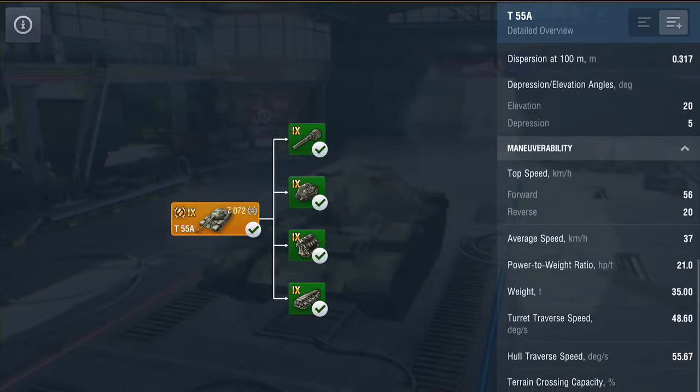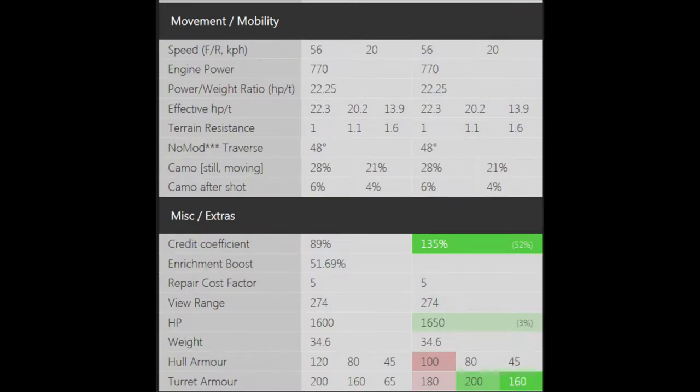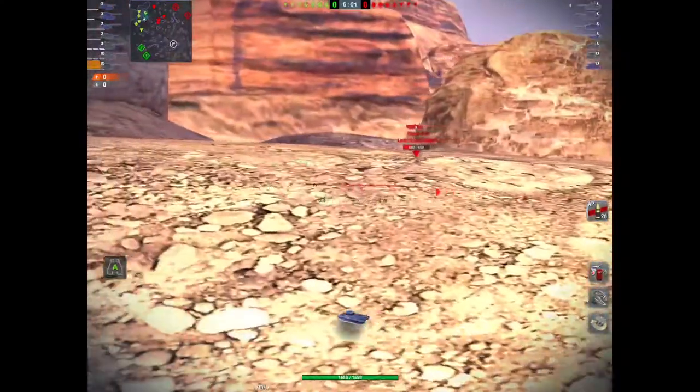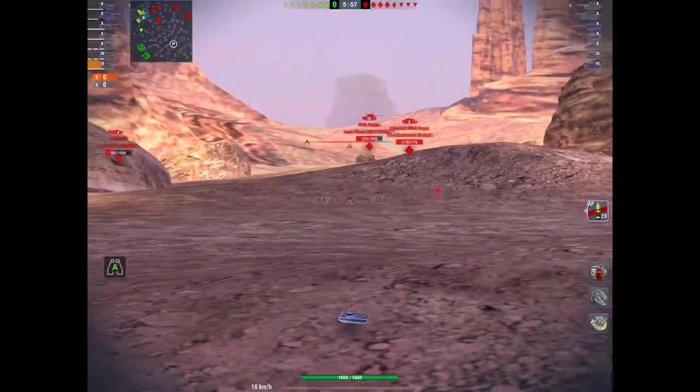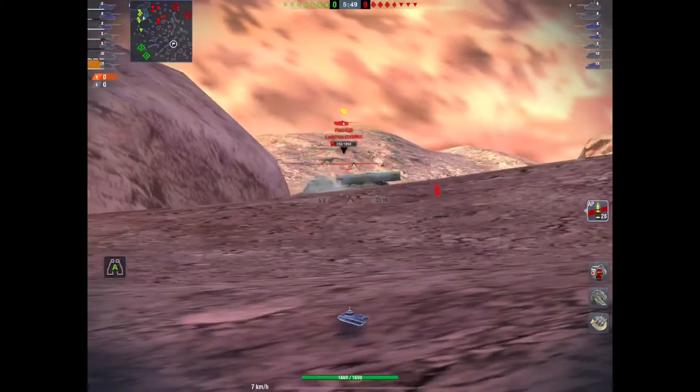Looking at a Blitz Stars tank compare — T-54 on the left, T-55A on the right — it's the same DPM, the penetration on the T-55A is slightly better than the T-54, the same alpha, same rate of fire, same reload time, same caliber, but the T-55A has better velocity. The rest of the tank is pretty much the same until you notice the hull and turret armor on the T-55A is lower than the T-54, but on its rear it's pretty high.